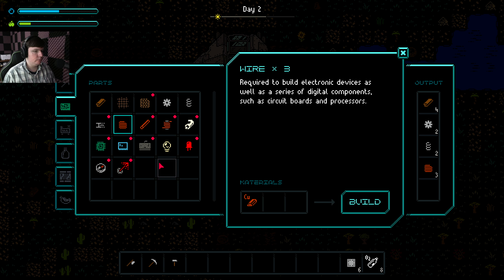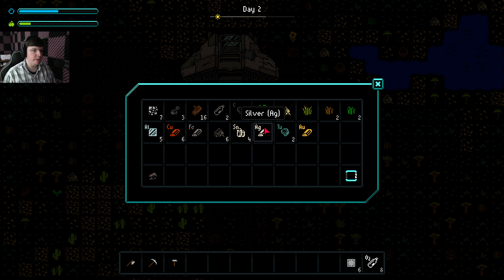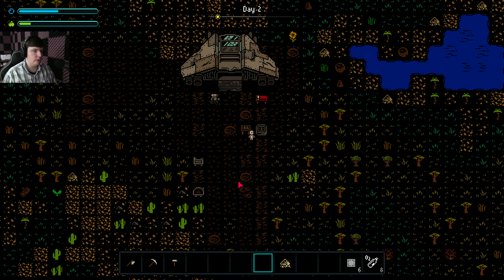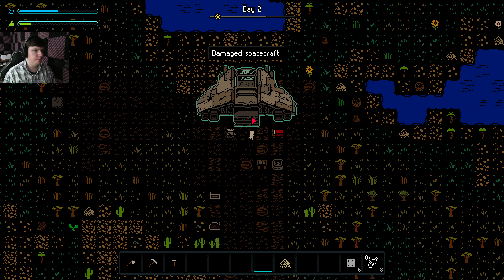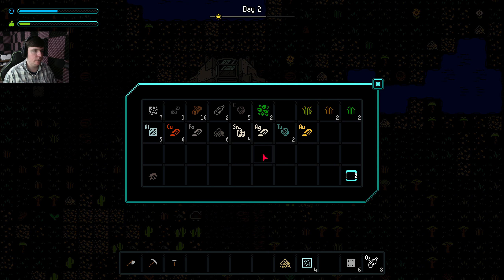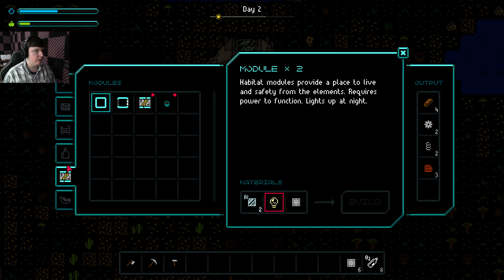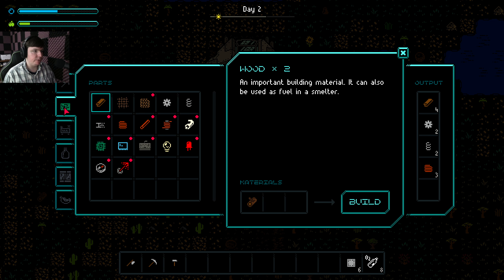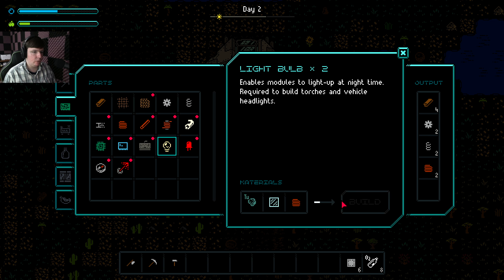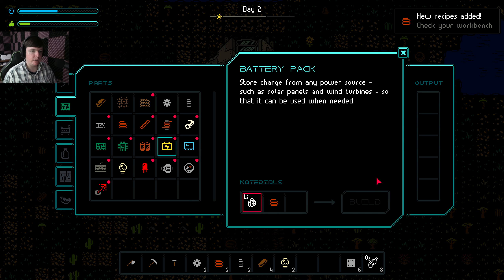Wire. Let's see, glass — we're just going to have to forge that. Let's grab our sand. There's more in the ship. Oh, we already have some glass, actually. Light bulb. Be nice if you could click on this to craft that if you had the resources. That's okay. There we go. We're going to pop this stuff out and put it into the chest.